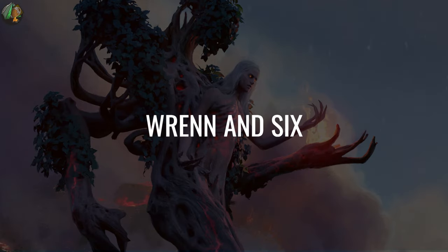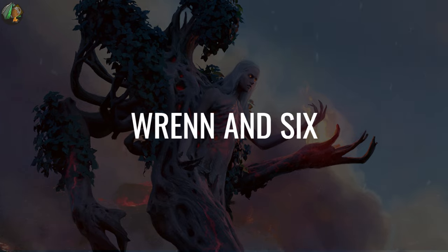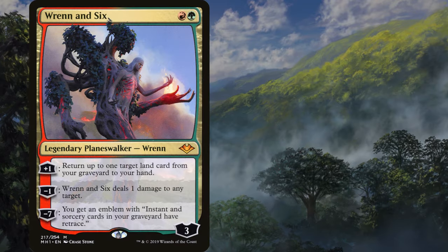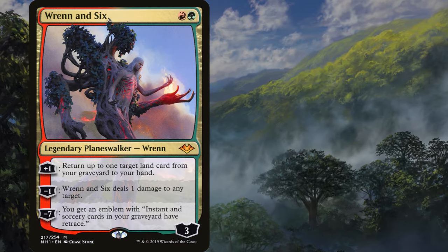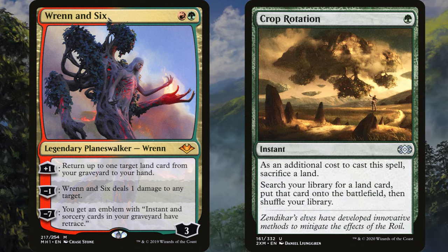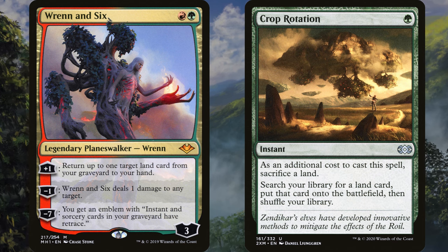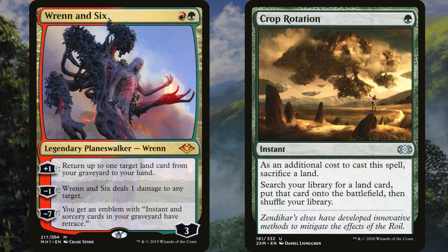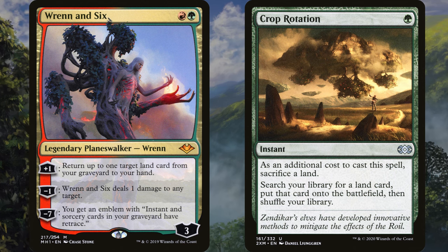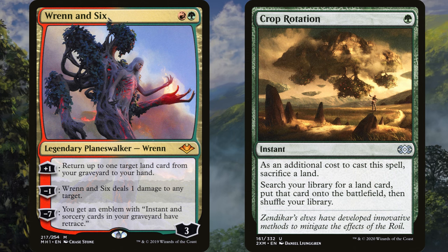Today we're talking about Ren and Six in Oathbreaker, arguably the most powerful planeswalker in the format. There is one signature spell that stands out far and above as the best and most popular choice with this planeswalker, and that is Crop Rotation. This is an extremely fast and oppressive deck, one that is very hard to stop, easily tier 1, and arguably the best in the format. This video is going to go over all the common options that go in a Ren and Six Crop Rotation deck.